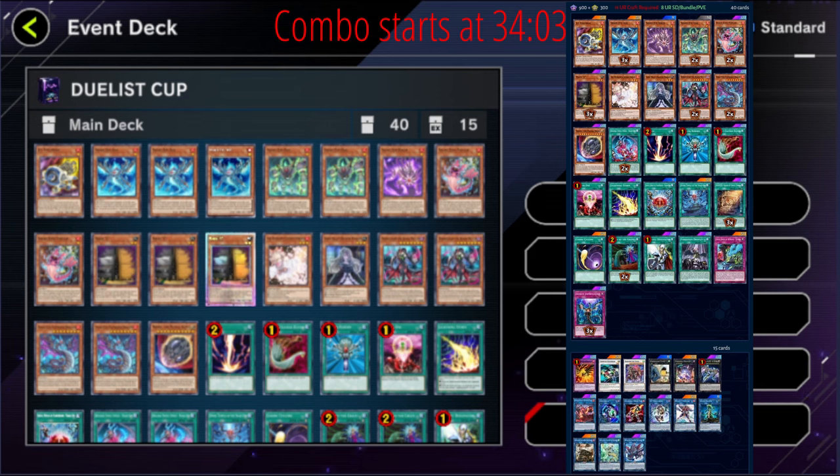This deck is hurt a lot by Maxx C, and Ash Blossom is a Maxx C counter, so having more is partially due to countering Maxx C. Playing it at one is not terrible if you're just playing it as the true hand trap, but we're actually using it almost offensively — we're going for the FTK, we don't want them to Maxx C and draw into potentially more hand traps, so we're going to Ash it and proceed to FTK. That's the only change I'd make here, so let's talk about it.